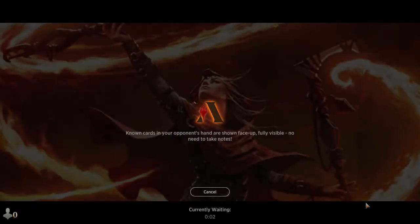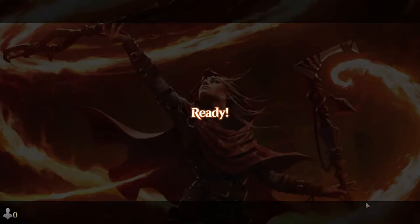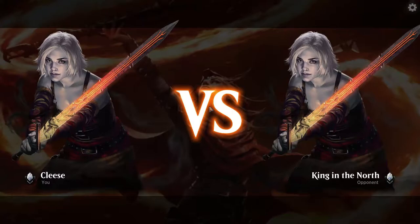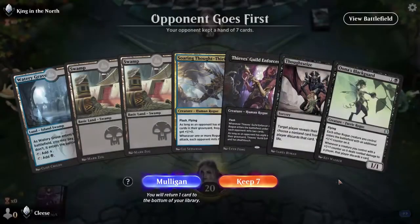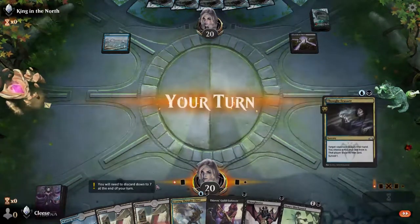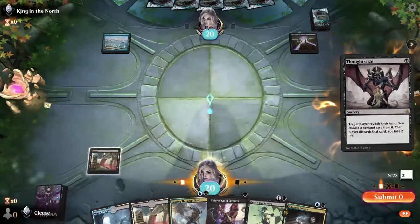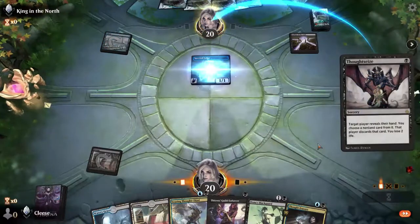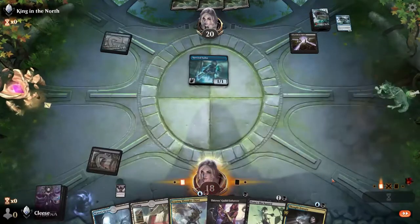In earlier iterations of this deck I had issues with tokens and faster rush decks because I can get log-jammed on two mana in the beginning. I've got like five or six two-drops, many of them are flashes. It turns out a lot of people who play this game, at least in non-ranked, when they come across a removal deck they just don't want to deal with it — which I understand. Anyway, Leyline of the Void — interesting.